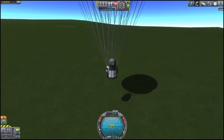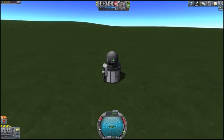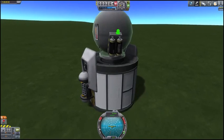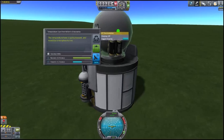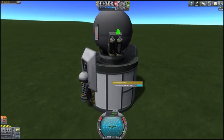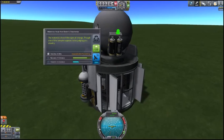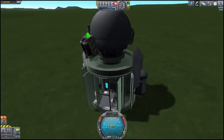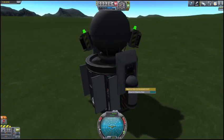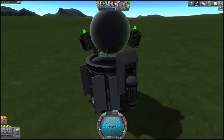We're going to do some science while we're here. Log temperature in the grasslands, run the ground Science Junior, do the Materials Bay — 7.5 science, not as exciting as the orbital science but points are points. We'll do a Mystery Goo on the ground as well, then recover the vessel.